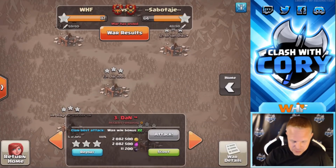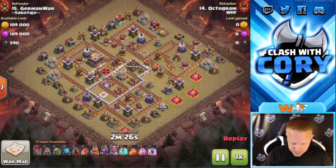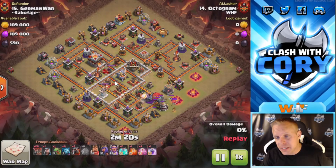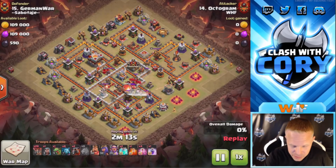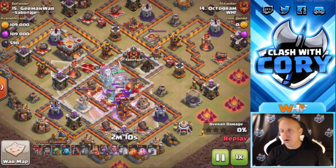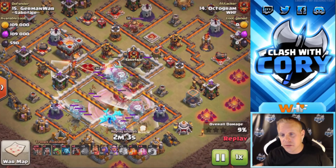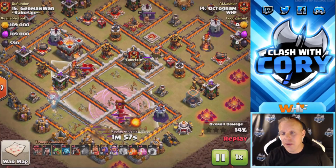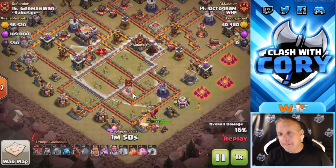Let's get into this electro dragon attack by Mr. October — since then he's changed his name to Octogram, because we in WHF love messing around with name changes. He's sending in his e-drag blimp, covering it with the hound to get it deeper into the base. The only thing I don't like is the sweeper working against that blimp — it makes it really hard to determine where the blimp's going to pop and limits the e-drag's effectiveness. That's a big reason why the e-drag goes down without killing the queen, though the loons maybe got a chain off and took out a ton of base.